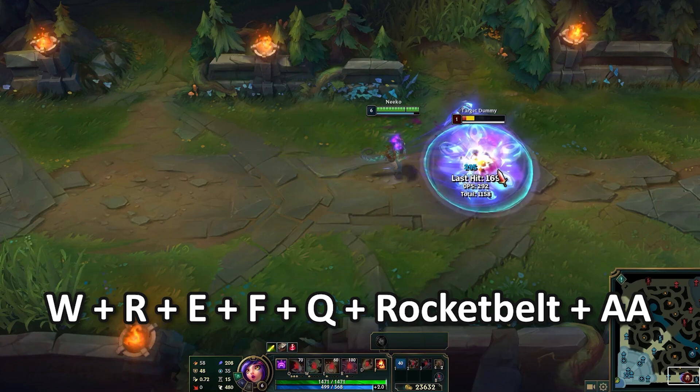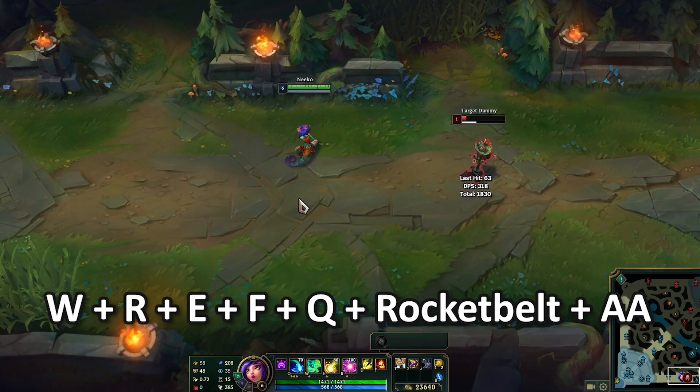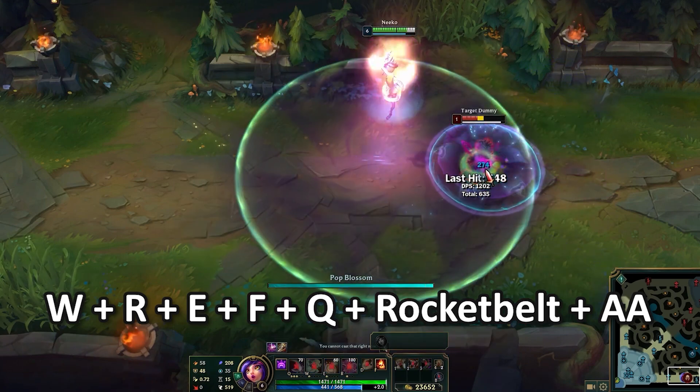After that, you queue Rocket Belt to get closer while your Ult is active. Then you press Auto to get your third W proc, and the Ult will land. If you do it fast enough, it looks like this — all the abilities hit the guy for free.